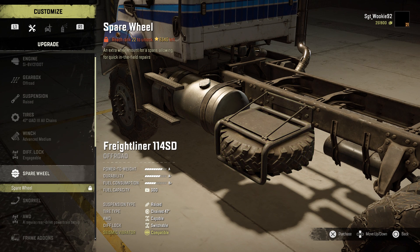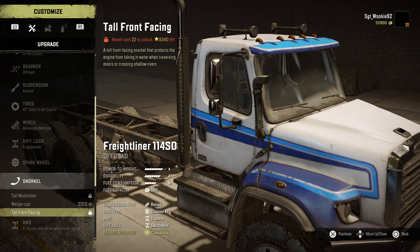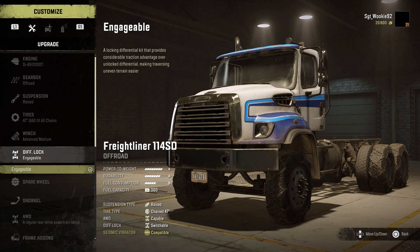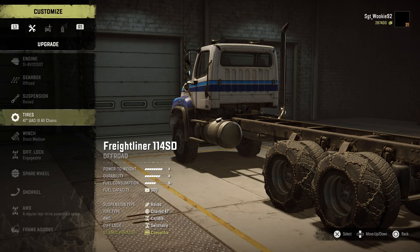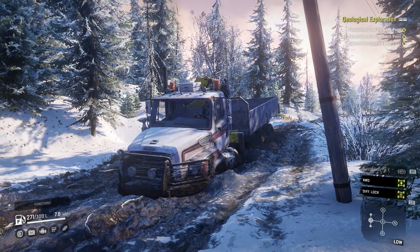The mechanical upgrade selection for the Freightliner is good. However, it is mainly owing to the fact that its stock offering is severely lacking in everything on purchase. That being said, adding the AWD, diff lock, suspension kit, and larger tyres do wonders for this truck's capability in most terrain. However, deep mud is still an issue owing to the fact that there are no mud tyre options for this truck.